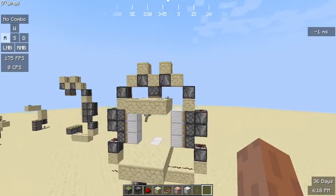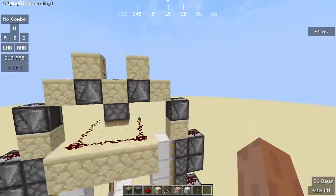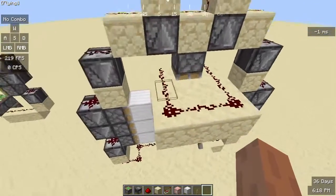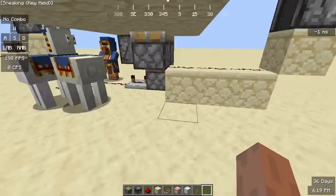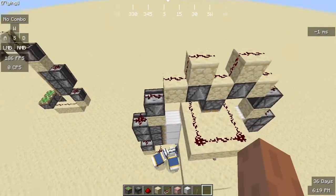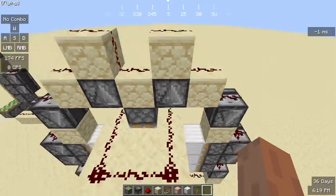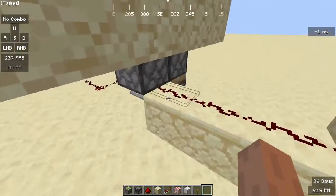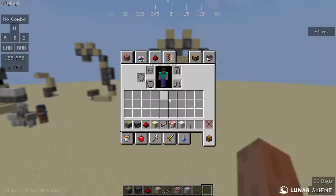Then you're going to need 10 sticky pistons, 11 observers, one repeater, one lever. And for redstone dust — let me recount — one, two, three... twenty-five redstone dust.